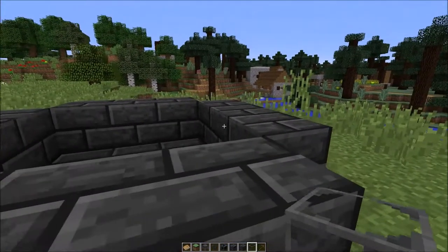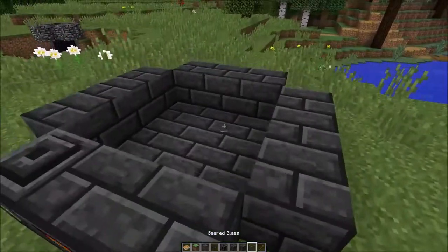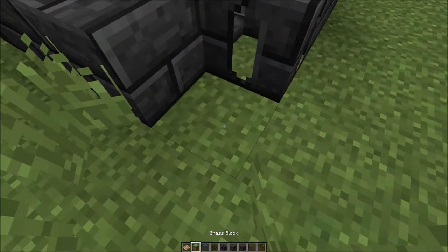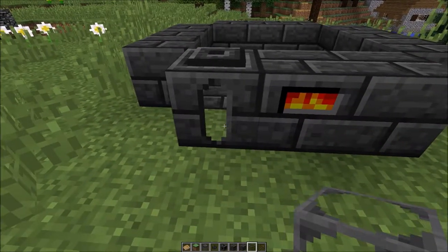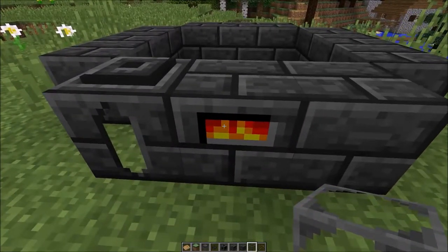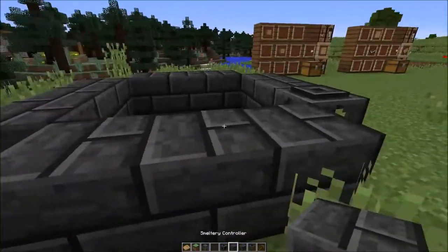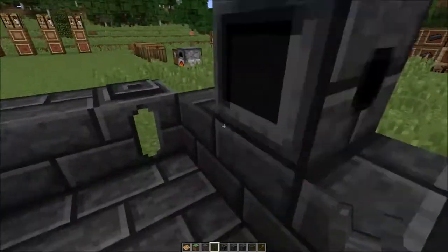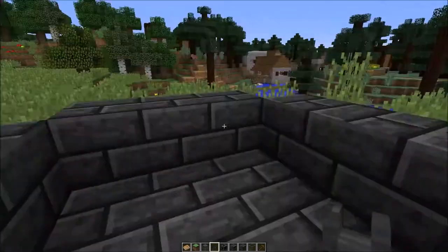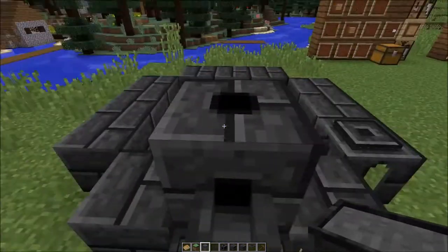And there you go - you'll see this thing turns on. And there you have it - you have the smeltery and you're able to access it now. I'll make it the minimum for the moment. So this is the bare minimum you need. I don't actually think you need the seared tank, but it really does help to have it. On one side you need the tank and the smeltery controller, and on another side you can go for your smeltery drain, followed by your faucet. Then you chuck down your casting table in front of that, and there you have a completed smeltery.